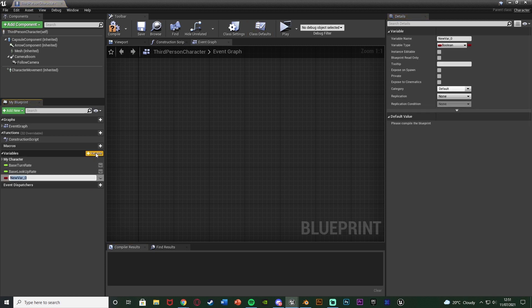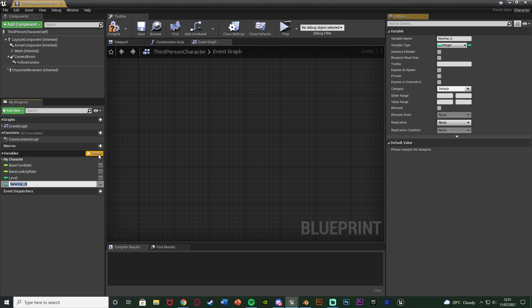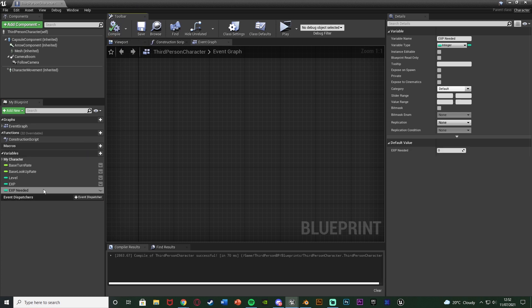I'm going to hit the plus variable and name this one 'level', changing it to an integer. I'm going to make another one called 'EXP' for experience points — also an integer — and then another variable named 'EXP needed', also an integer, so we know how much experience we need to level up. I'll compile and set the EXP needed default value to 10, so to get from level 0 to level 1 you need 10 experience points. You can set this to whatever you like.